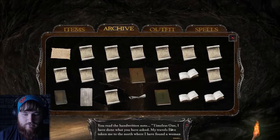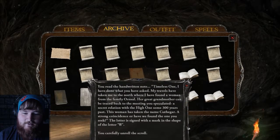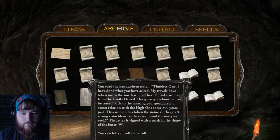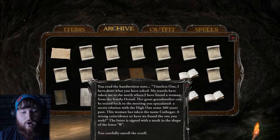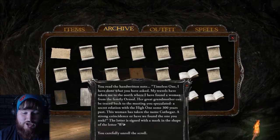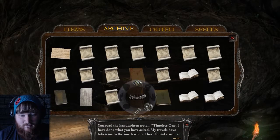You read the handwritten note: Timeless one, I have done what you have asked. My travels have taken me to the north, where I have found a woman with a family named Ornsal. Her great-grandmother can be traced back to the meeting you speculated — a secret relation with the High One some 300 years past. This woman has taken the name Kuthigar. A strong coincidence? Or have we found the one you seek? The letter is signed with a mark in the shape of the letter W. So they're talking about finding me. That's crazy.